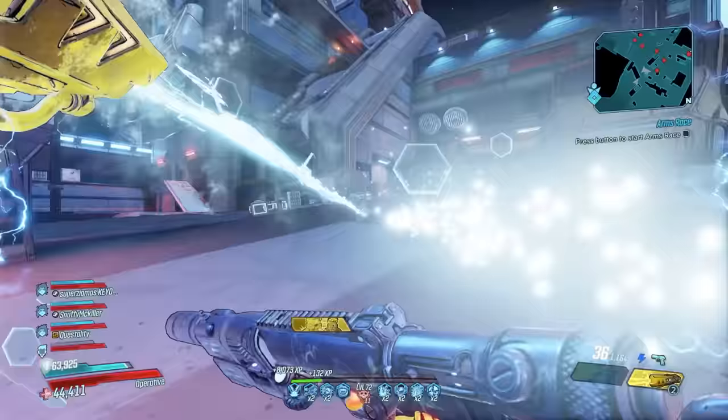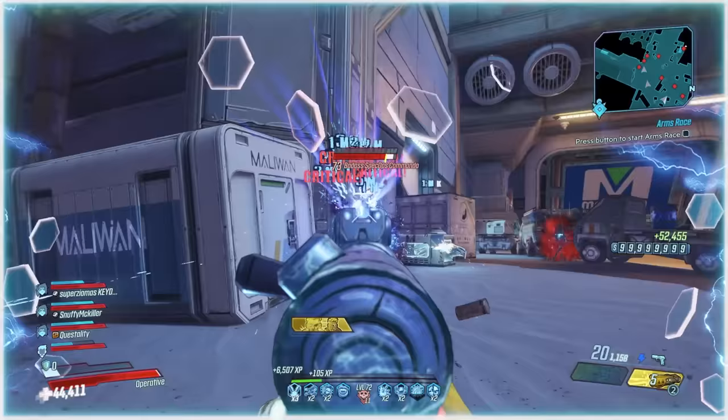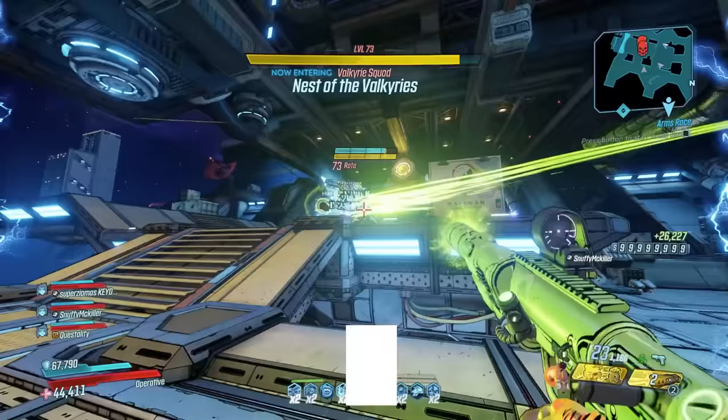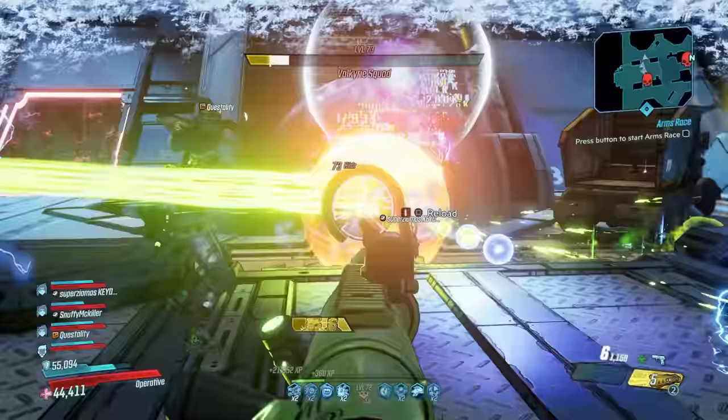Next, let's talk about one of the greatest pieces of in-game content in the history of Borderlands: the Maliwan Takedown. From start to finish, this is a masterpiece in design. The Valkyries are the first big challenge, and their combined health is below that of all the other enemies on this list, but they are a boss within the raid so it's worth noting them.